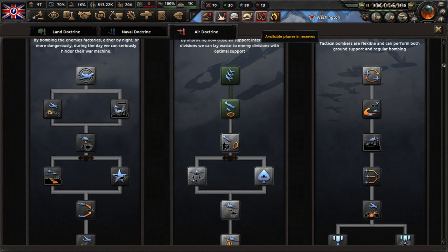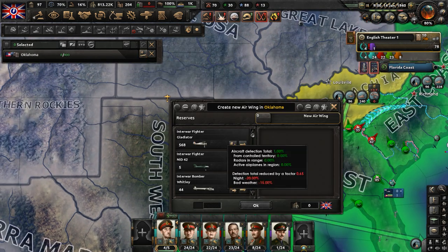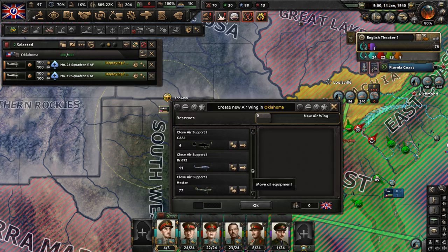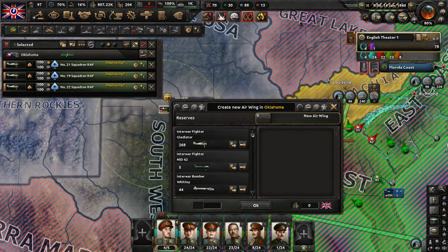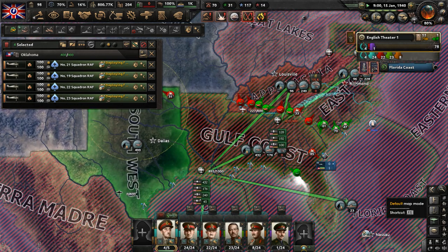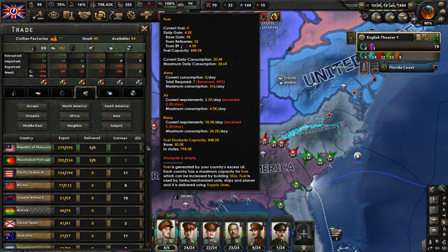Available planes in reserve — do we have enough room? Let's put some fighters in Oklahoma, some gladiators — just reserve planes. Get a few more squadrons of the RAF set up: the 21st and 19th. Five squadrons of interwar era fighters using biplanes, just to have air superiority. I don't know if there's much of a fight in the skies, but we're going to dominate it regardless. We need more fuel — I'm noticing we're running out trying to use our navy and air force.